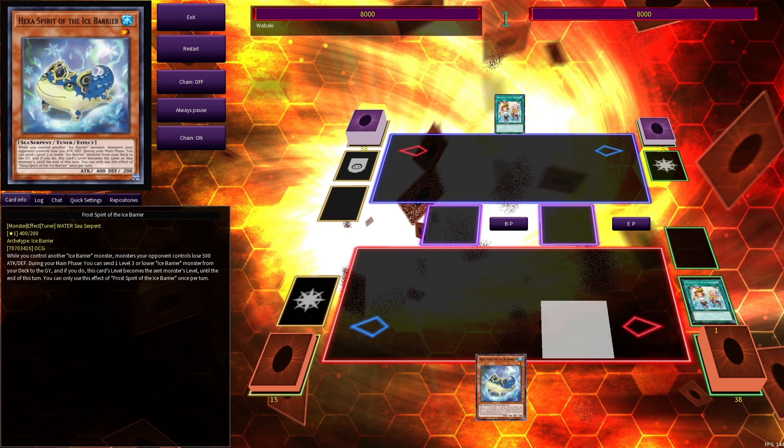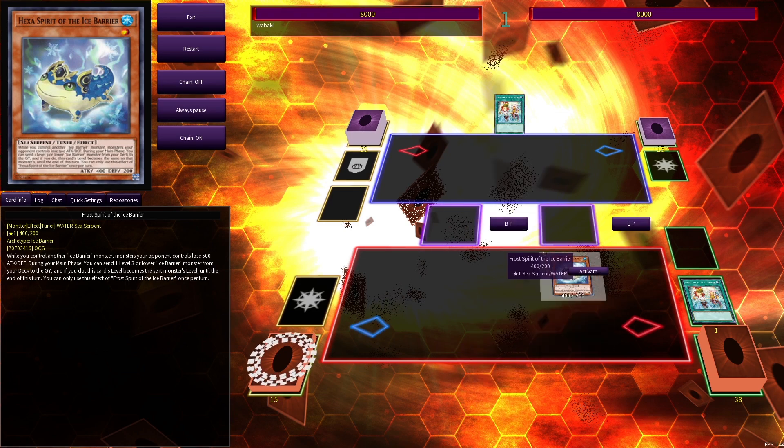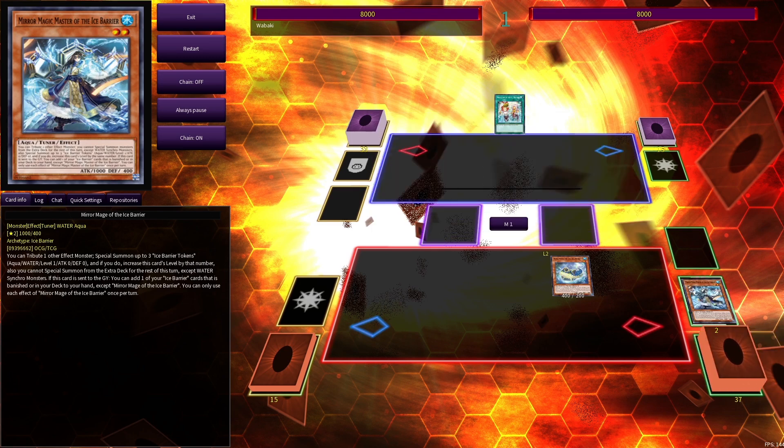Starting off with the one-card combos, Hexa facilitates a combo that draws you four cards. So what you're going to do is Normal Summon Hexa, use its effect to send a level 3 or lower Ice Barrier from your deck to the graveyard. It then becomes the level of the monster you send, so you're going to send Mirror Mage.